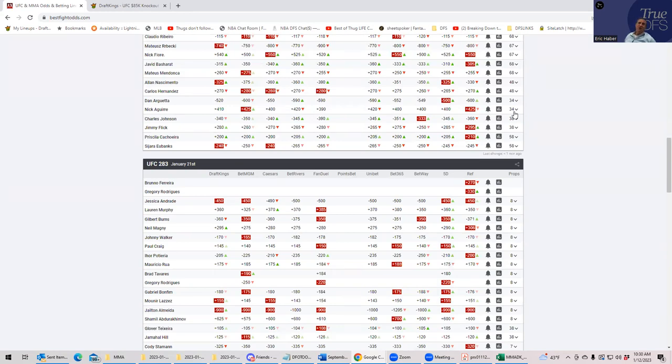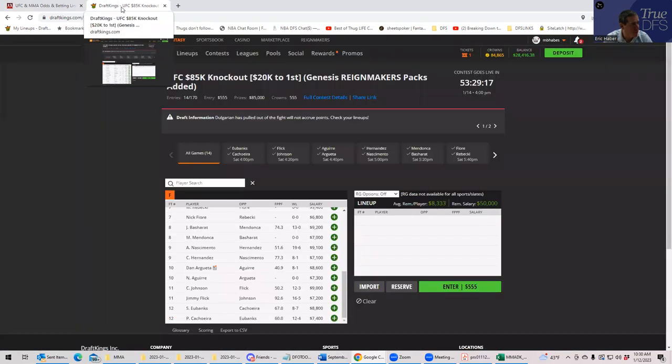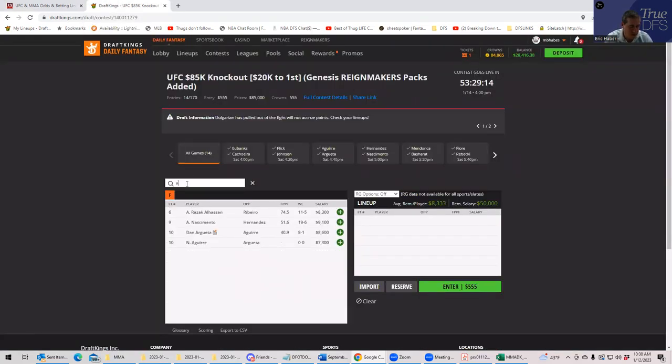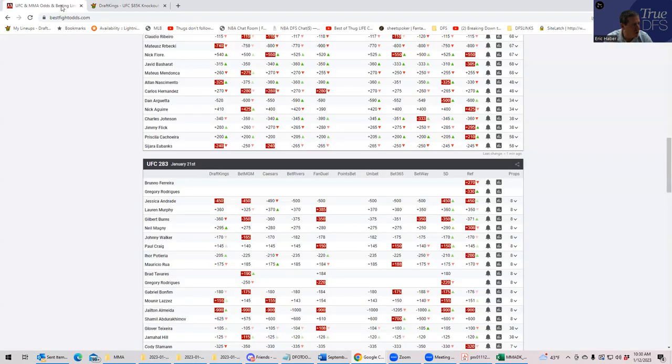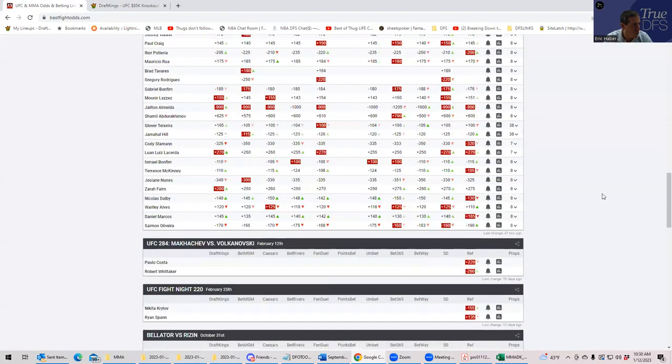Argueta also has a really strong inside-the-distance prop — about minus-120 to minus-130 to finish — so he has huge win equity and a great finish prop, while being priced as a dollar-fifty favorite. This is a theoretical mathematical lock. The problem is everybody's going to play him. Plays like this typically get 45-50% ownership when they should really be at 80%. All lineups in my opinion should probably start with Argueta.